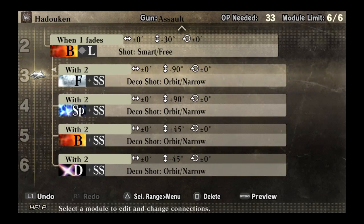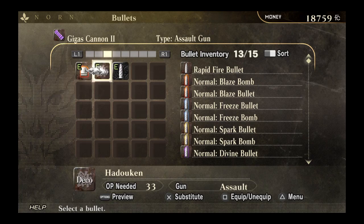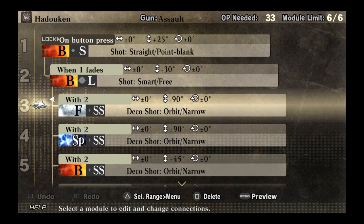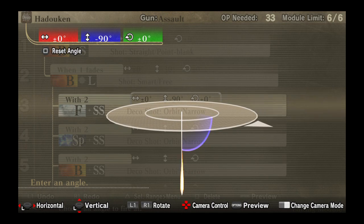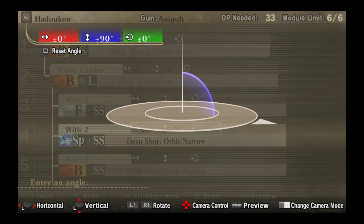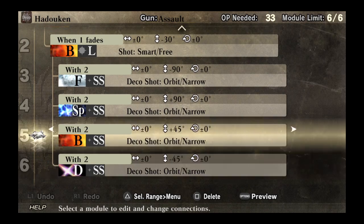They don't do a whole lot of damage, but they don't do an insignificant amount either. Also worth mentioning: normally when you put in orbit shots, they rotate horizontally instead of vertically like the way I've got them set. To get a vertical orbit as opposed to a horizontal orbit, you need to change your angle to either 90 degrees or negative 90 degrees — you're basically just rotating the bullet itself. This one is rotated at plus 90 degrees, and I also did 45 degrees positive and negative for two of the others.